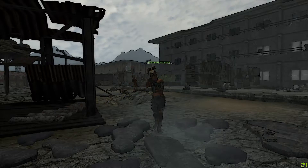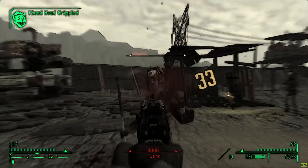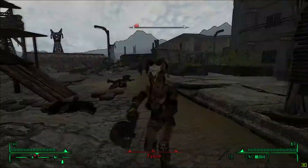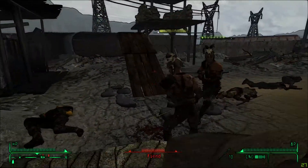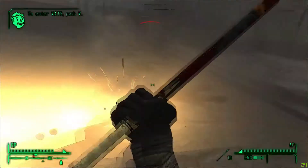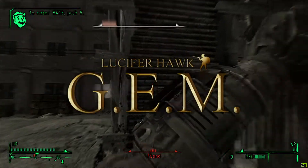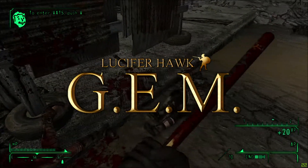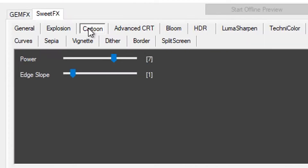Hi guys, today I'm going to show you a Fallout New Vegas mod called Perftune by Holocursed. This is a graphical mod that creates sort of a cel-shaded or almost Borderlands effect. You should be given a tool called the GemFX configurator. With this, you can change all of the settings, but I pretty much turned off everything except the actual cartoon effect, which is what creates the cel-shaded look.